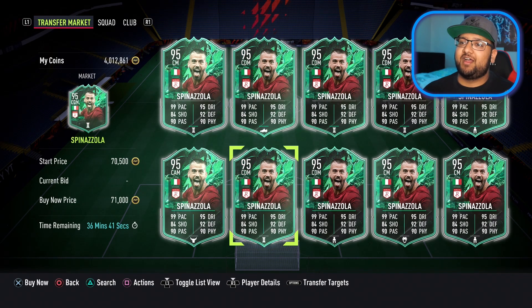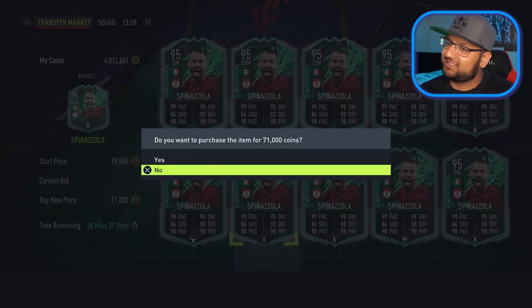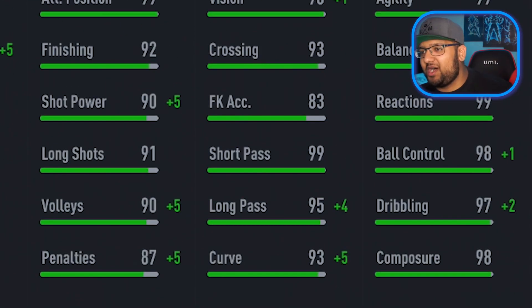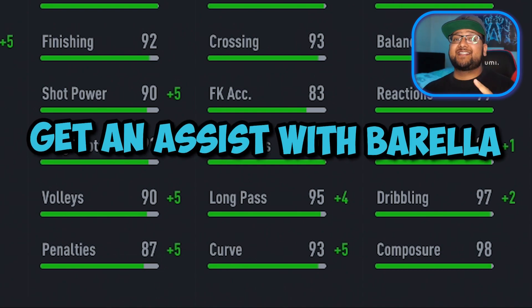Spillenzoll Shapeshifter is going to be the guy. I need someone in the midfield to do absolute madness - 71,000 coins. Now Borella is known for his creativity. He's got 98 vision, 99 short passing, 95 long passing. Our next challenge is to get an assist with Borella.